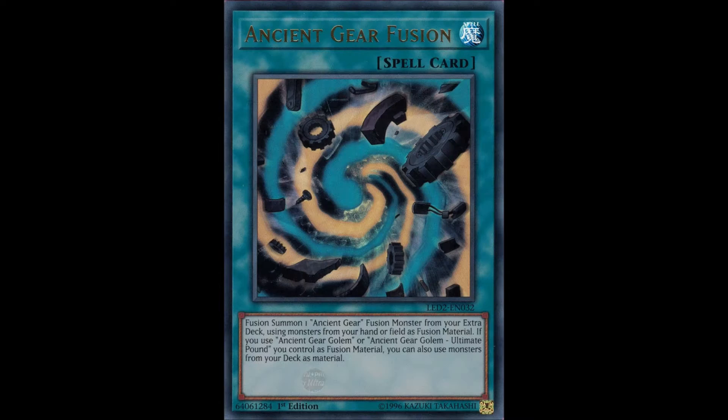Number 7: Ancient Gear Fusion. Ancient Gears aren't really going anywhere. They've got a bunch of new support out of the new Legendary Duelist set that came out around February, but nothing really drastic happened to the deck. Ancient Gear Fusion is a fantastic card for it, but it doesn't make the deck consistent enough to be topping. However, Ancient Gear Fusion is running for about $25 at the moment, meaning three copies will cost you about $75, and for a deck that isn't going to do a whole lot, this card just needs to come down in price.